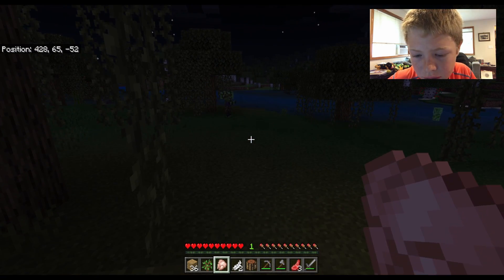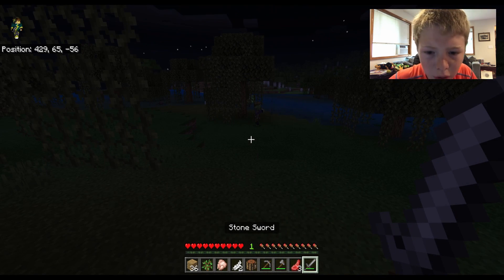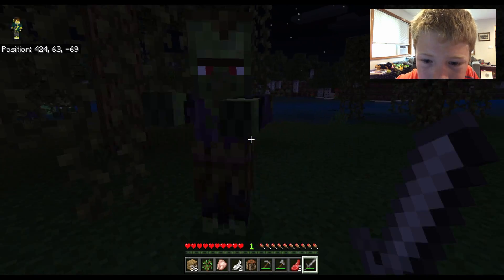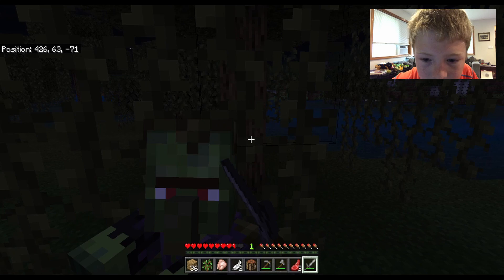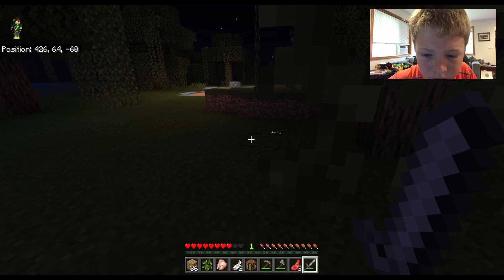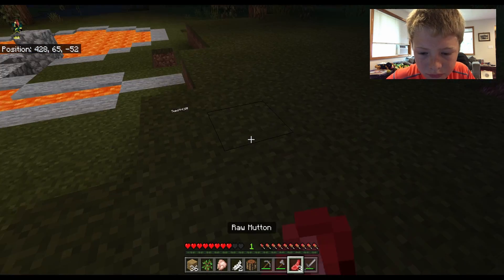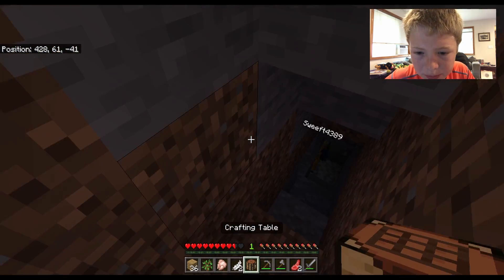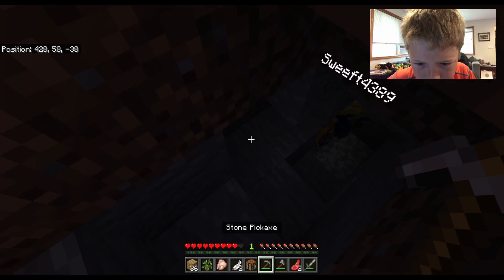Slime! I found a slime, it's about to kill me! I found a big slime — okay, there's a lot of mobs on this. I have three slime balls now. I need help! We're over at the lava — coordinates 429, negative 34.